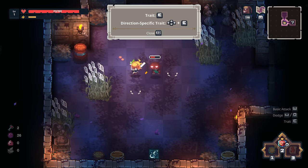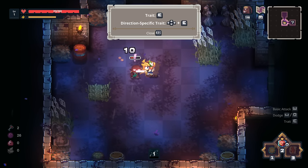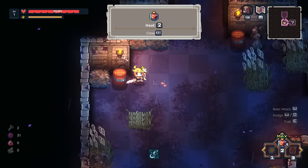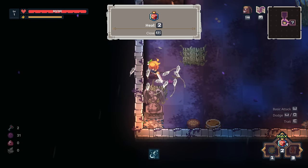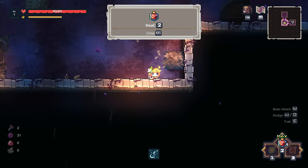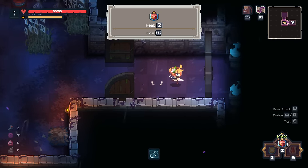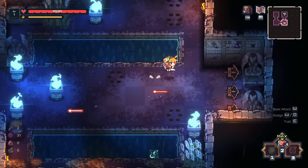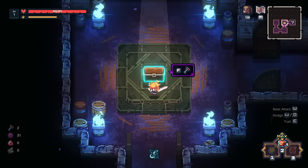It takes a minute to get used to because it's like walking around on a grid and not just free roaming. We'll break some bushes, pick up some hearts, and feel all better. You can see the map up there on the top right. We can dodge things, open some doors.